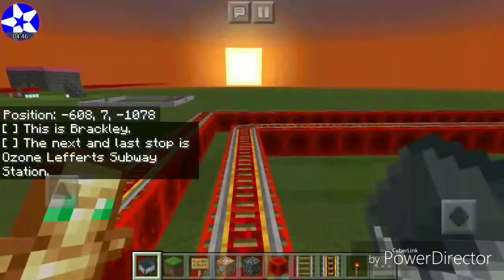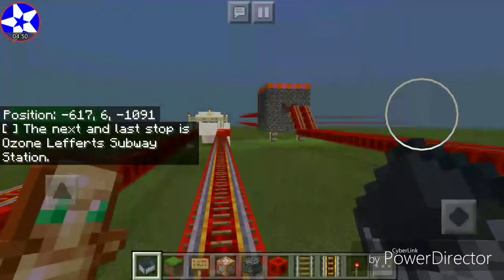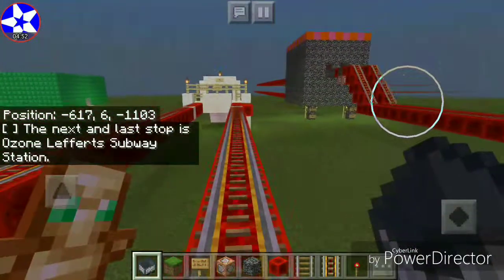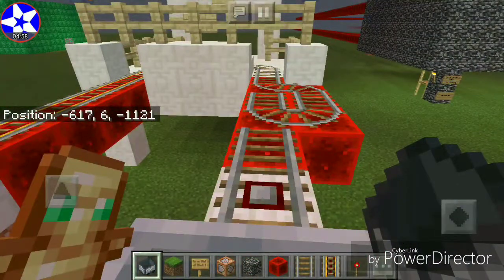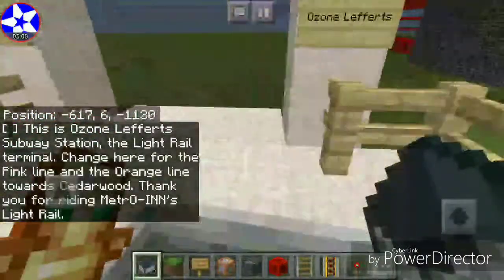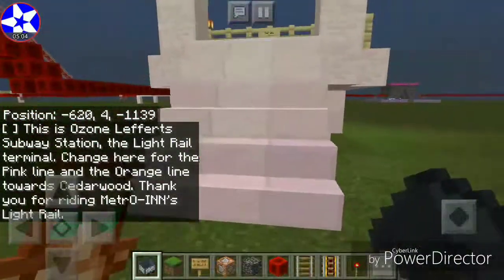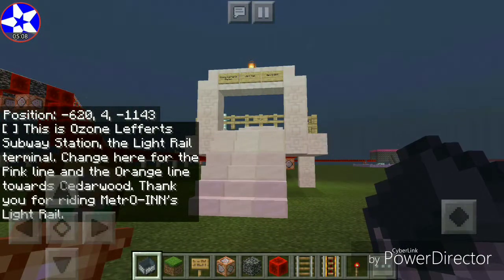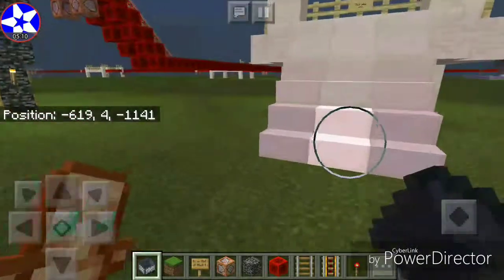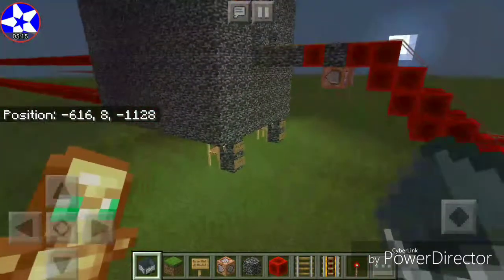The next and last stop is Ozone Lefferts subway station. There's Almaden over there, and there's Ozone Lefferts terminal. There's the enchanting shop at Ozone Lefferts. Here we are — this is Ozone Lefferts subway station, the light rail terminal. Change here for the pink line and the orange line towards Cedarwood. Thank you for riding Metrowind's light rail. That was the full ride for the Metrowind light rail from Orcrete to Ozone Lefferts.